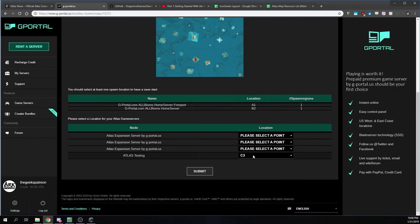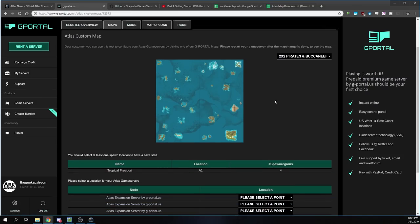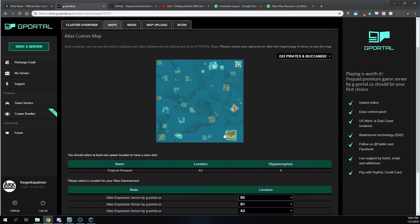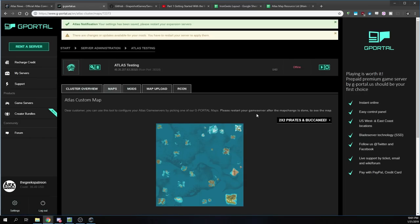We're going to switch this to a two-by-two. We're going to pick Pirates and Buccaneers — this is the one I was originally looking at. G Portal gave us more slots to work with, so we're going to set this first one as the free port server. I like to make sure the main one is the free port server so it's the first one people log into. Then we can set the other ones how we want. We've picked our map and we click submit, accept the changes, and we'll come back in just a second to look at more maps.